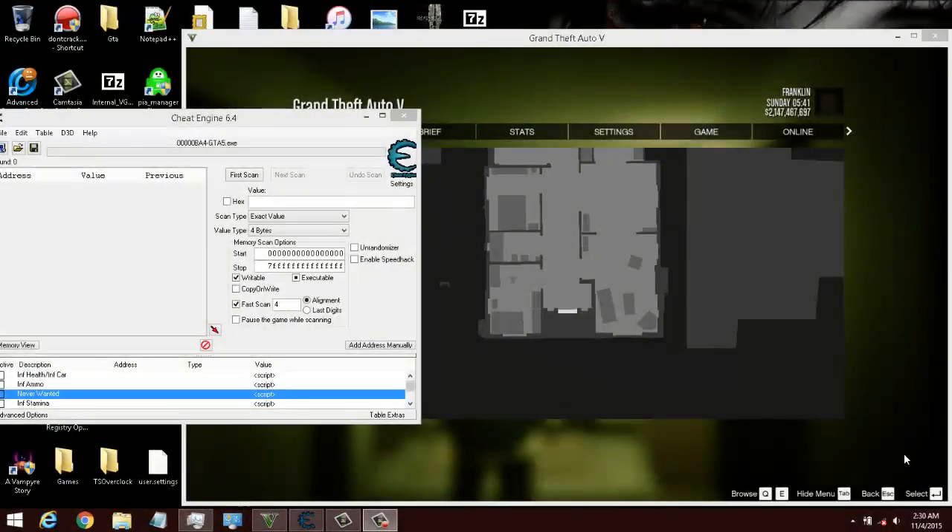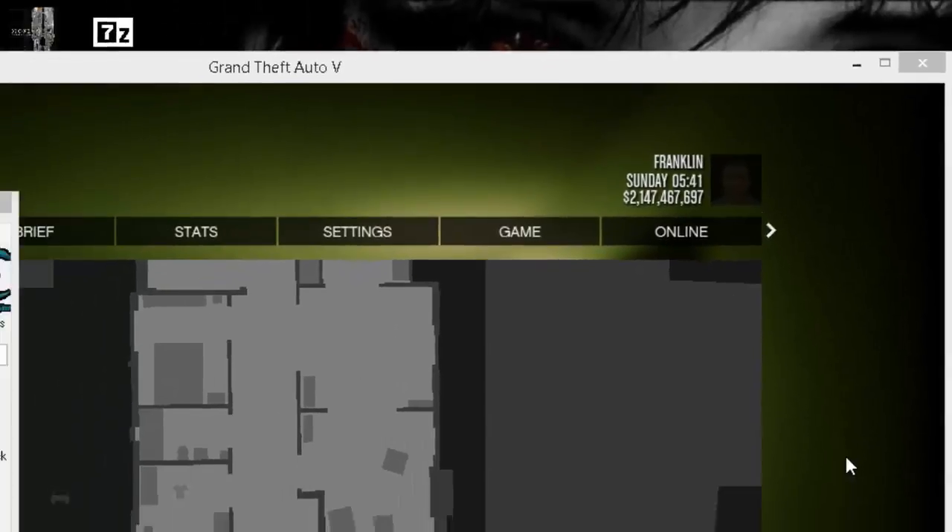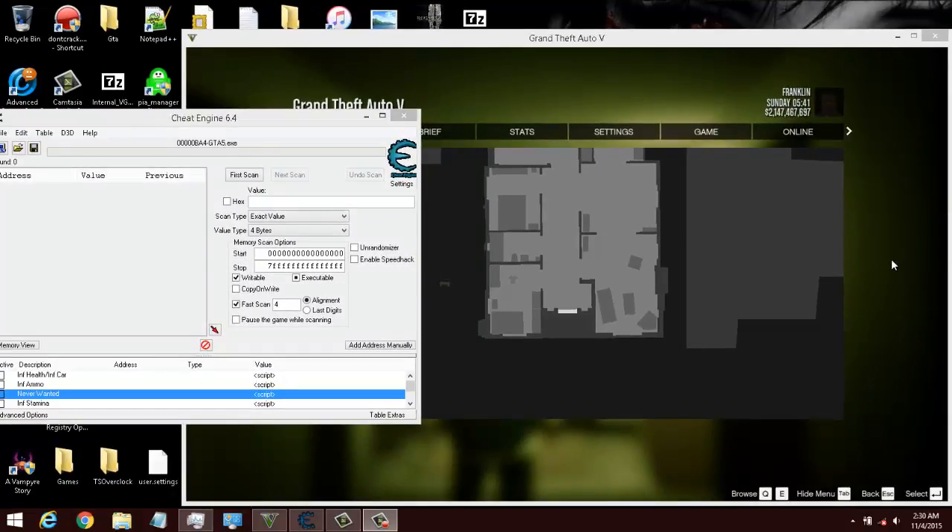Hey guys, this is Chris Fate coming back at you. Today I'm going to take a look at Grand Theft Auto V. There are a ton of good cheats out there for this game and Sneaky Mopo has some of the best. He was one of the first ones to get this game hacked pretty good and get some videos up for people to enjoy some cheats. That's how I got this money up here — I got like two billion.